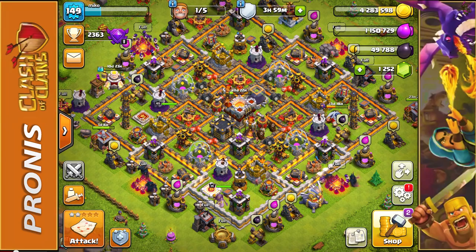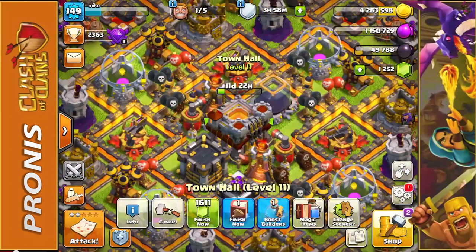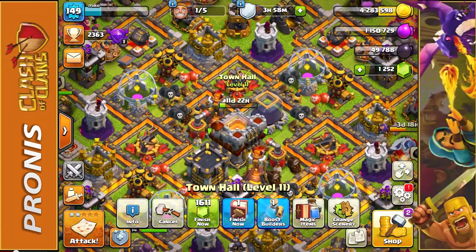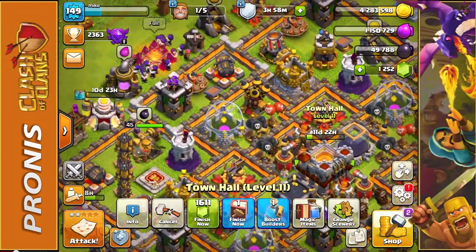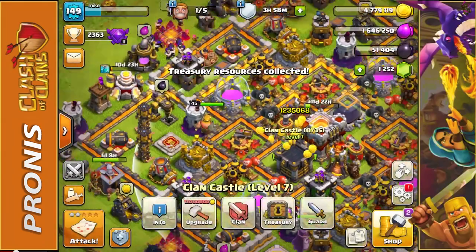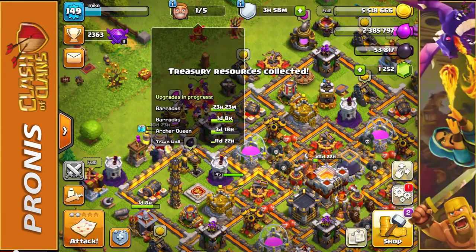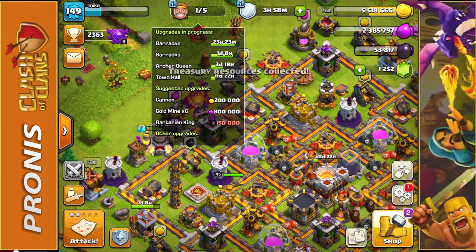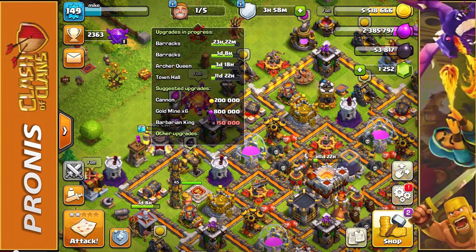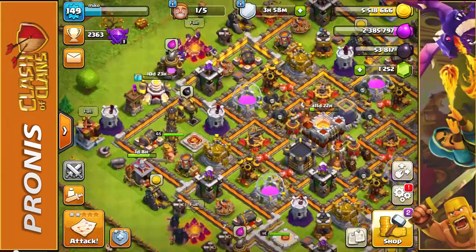We need some stuff to do around here. We have basically 12 days left until our Town Hall is level 12, so until then we just got to finish upgrading what we have. Let's check the treasury - I'm going to collect all my loot. We have the barracks done in a day, another barracks in a day and a half, and then the Archer Queen and Town Hall, which are a long way away from being fully done.